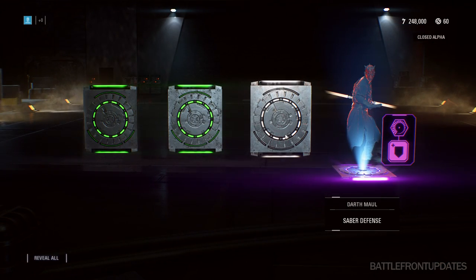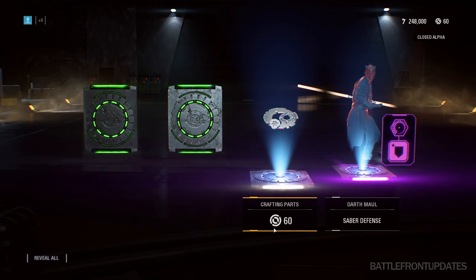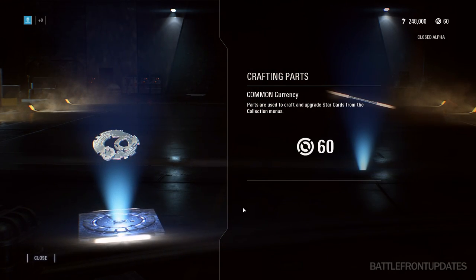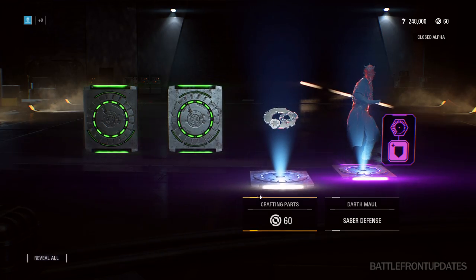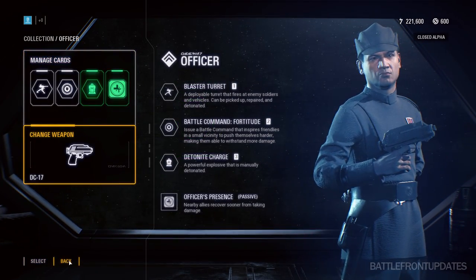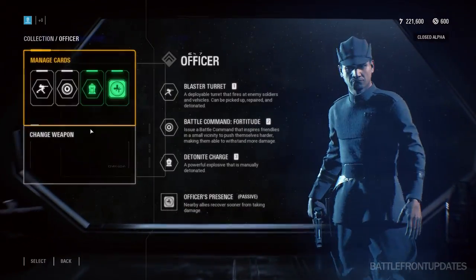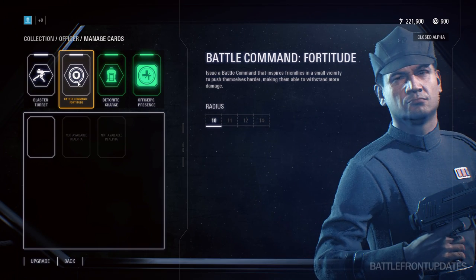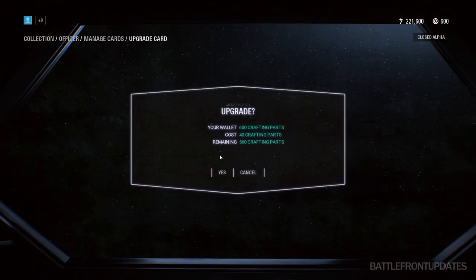So what are the crafting parts that you can get from these loot crates? Crafting parts are another type of currency that can be used to upgrade the star cards that you want. So you don't have to be lucky to get a specific star card. For example, if you really like Darth Maul or the officer class and want to upgrade a specific ability, you can use your crafting parts to upgrade the star card you already have to the next rarity.